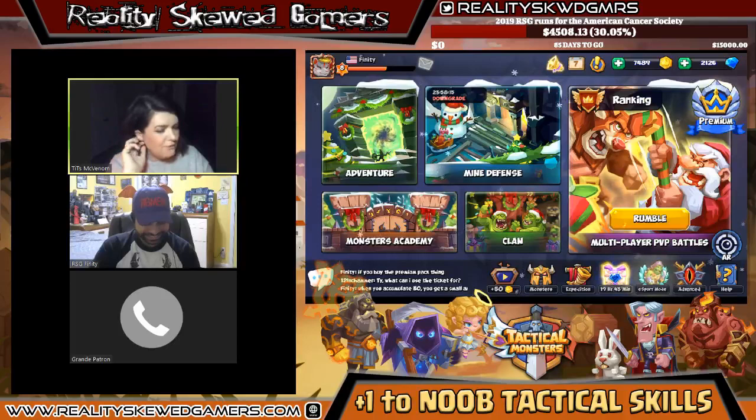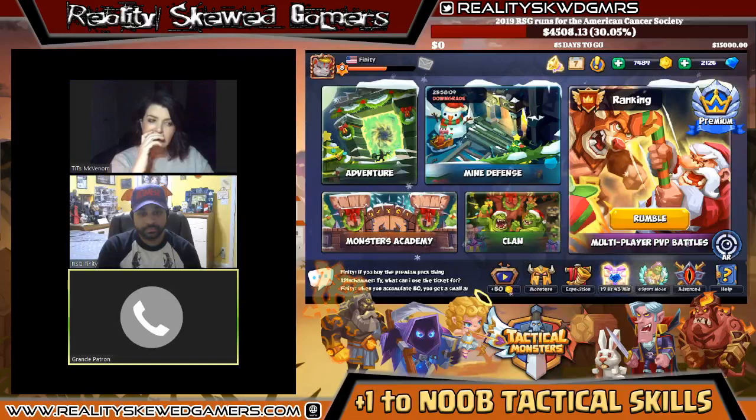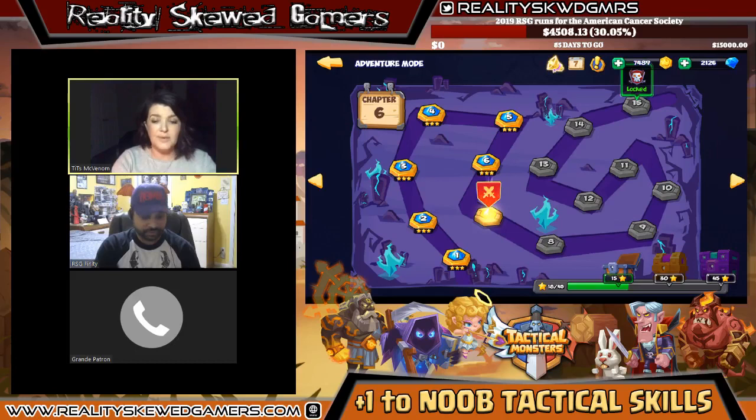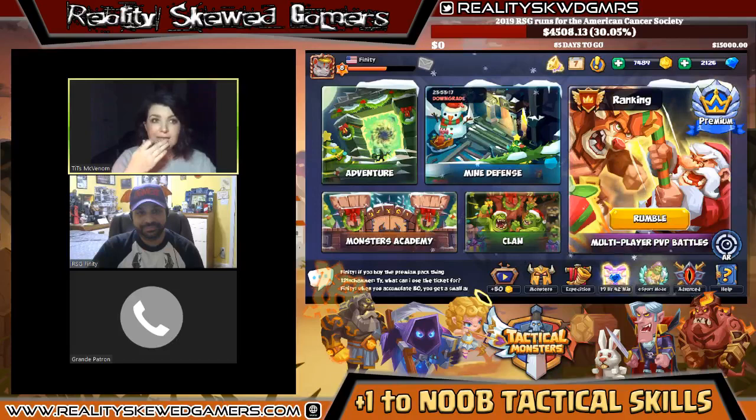Grande asked about time commitment — it was a weird day and he's still figuring out if he missed out by not pushing hard, or if this is a pick-up-and-play game. The completionist in him wants to three-star Adventure mode but his characters aren't strong enough yet. McVenom noted that Finity wasted time on three-starring instead of progressing in Rumble, which is the important competitive ladder.